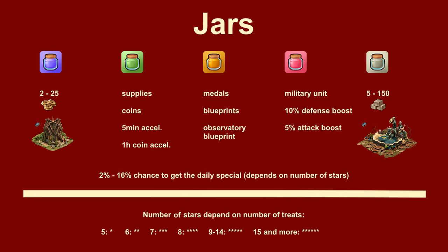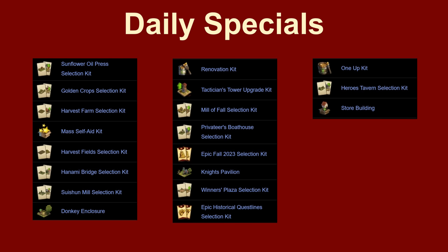The jars have 5 different colors that provide different rewards. Purple jars provide forge points. Green jars provide production aids. Orange jars provide medals or blue blends. Red jars provide military units or battle boosts. And white jars provide goods or fragments of a wishing well. Jars also provide a chance to get the respective daily special. The order of the daily specials changes from the beta server based on experience, but the selection remains mostly the same.